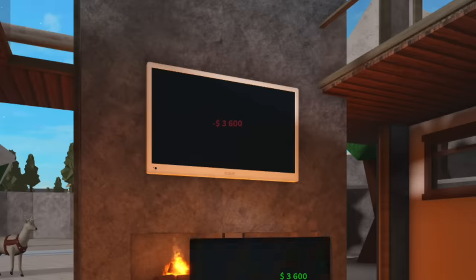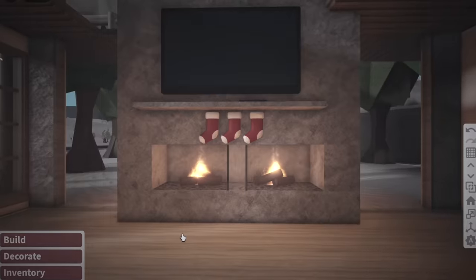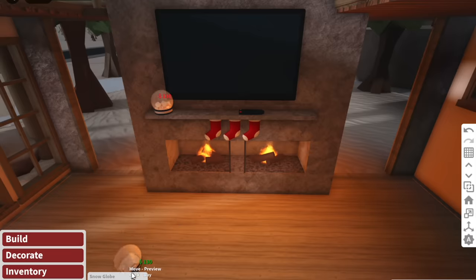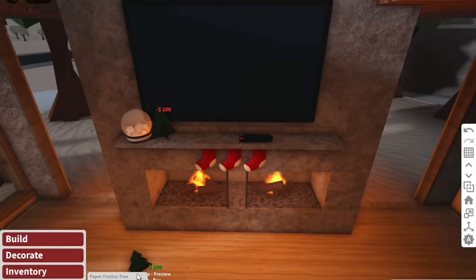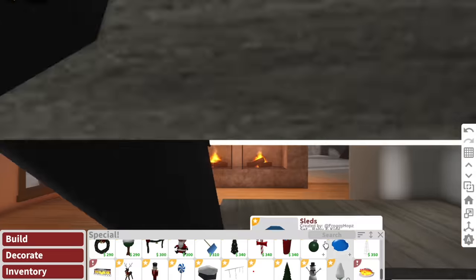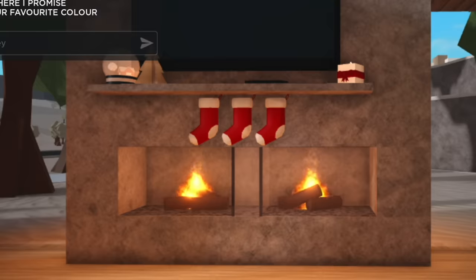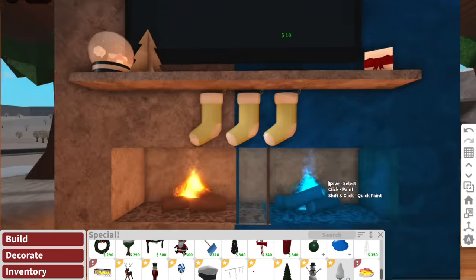Then we can have the TV right here, with a nice long storage unit for the TV remote and all the Christmas decor. I'm kind of jealous of this house — now I wish I'd built it for me. Fee's favourite colour is sage, so we're going to make the stockings a nice sage colour.